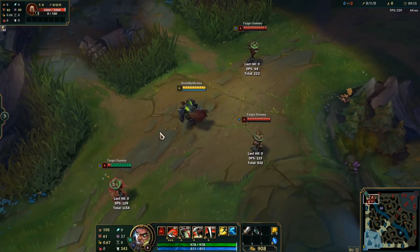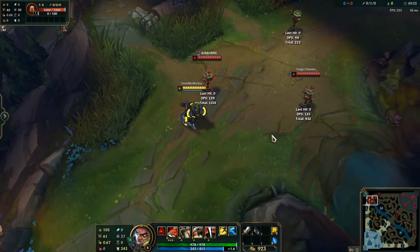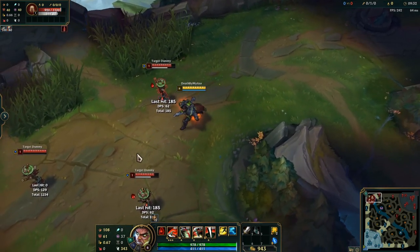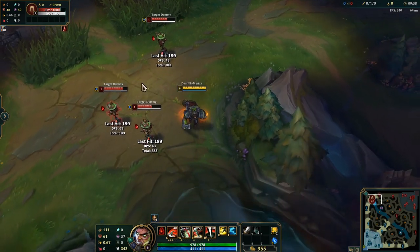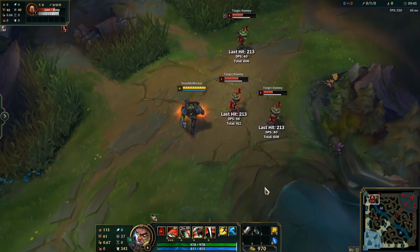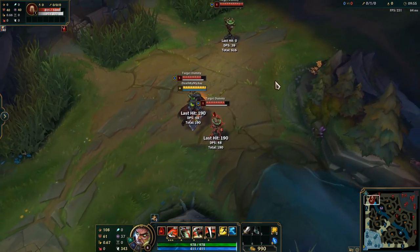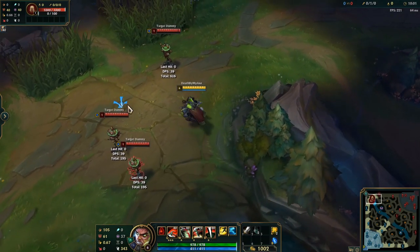The next combo is E-Q. When you pull them with E, they are airborne, which means they can't use their dashing abilities or flash. Since your Q heals you, E-Q while they're airborne is great. You can do this with multiple people — just pull then Q. I'll use this when running away from ganks in lane. You just pull them, Q, and run, healing off that.